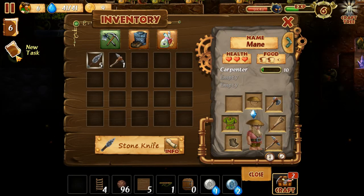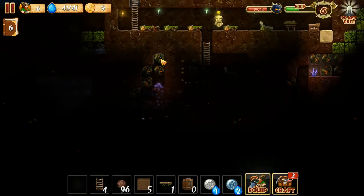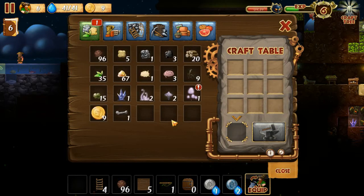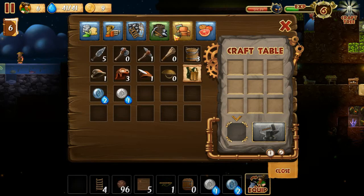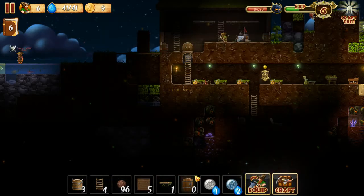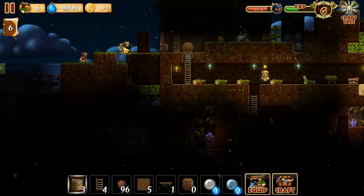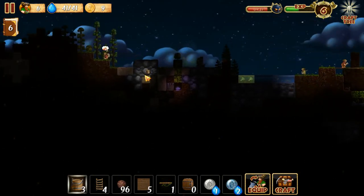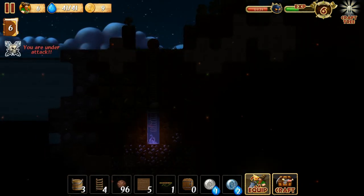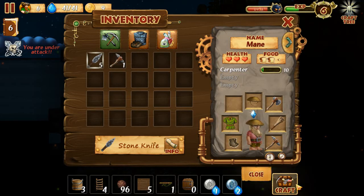New task: kill ten skeletons, craft oil, build wooden chair. Let's place some buckets and see how that goes — I don't really get it with the buckets right now. Rope is a new thing, and pink mushrooms are new. Do I place the bucket somewhere? Do I hand it to a dwarf? Do I put it in the water? I do not understand the bucket situation — is it not an equippable item?